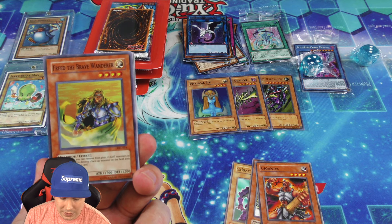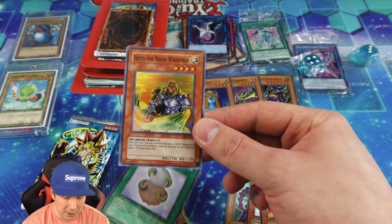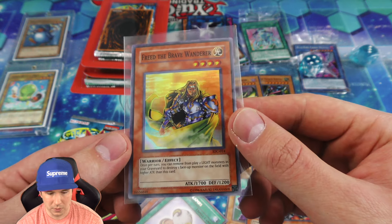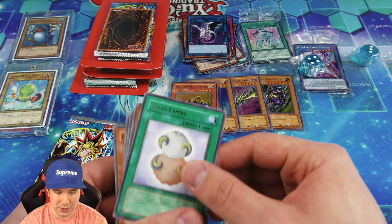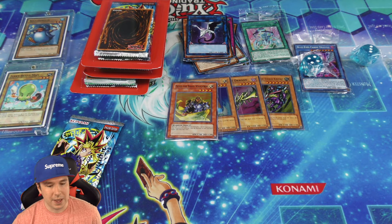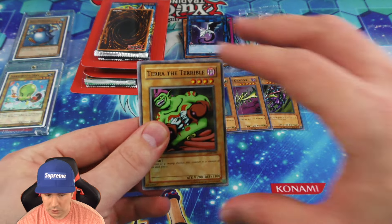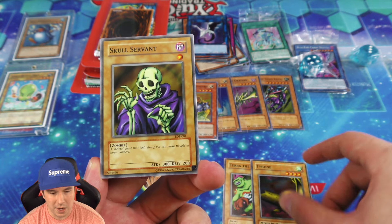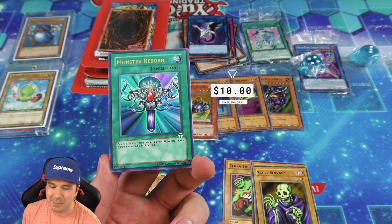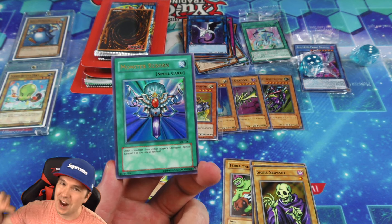We've yet to pull a foil from Invasion of Chaos. The LOB pack itself looks absolutely epic — you've got the Pharaoh and Blue Eyes White Dragon on it. It would have been more fitting to put the Dark Magician on there. Oh my gosh, back to back — Curse of Dragon! Both of them are big key cards that Yugi runs. The borders look really good on this one too — this could potentially be another card we mail in to PSA. I'm going to do a video showing all the cards I'm thinking about grading. Two LOB foils — we started out a little slow but we are finishing strong!